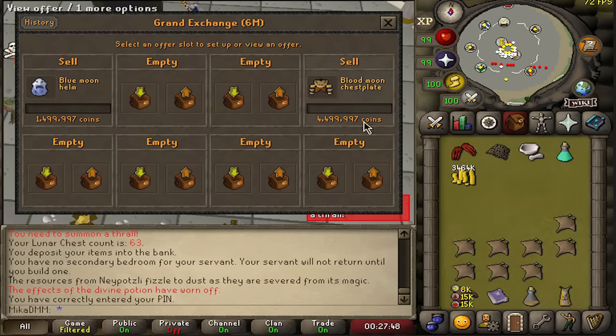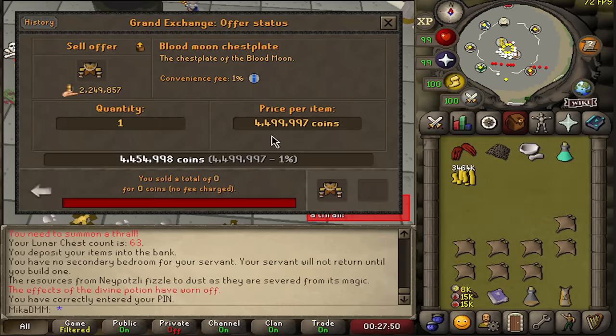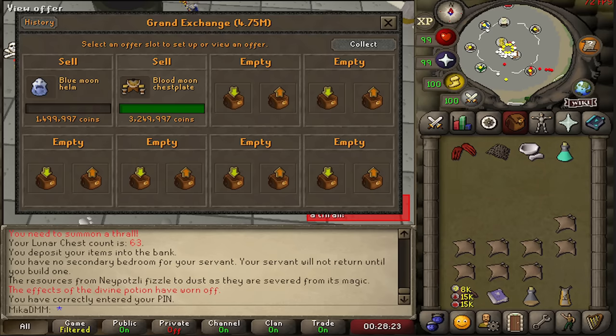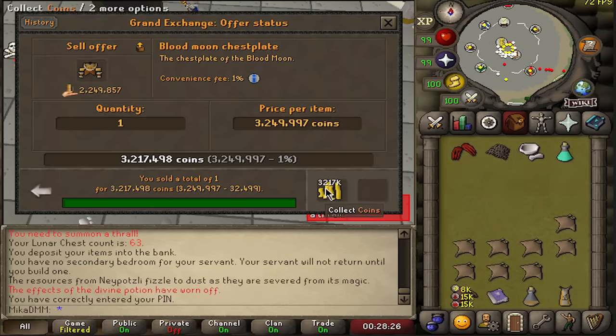Blood Moon Helm ended up selling for 1.5 million. I'm going to leave this one in for 1.5 as well and let it sell over time. The blood moon chestplate sold for 3,250,000.